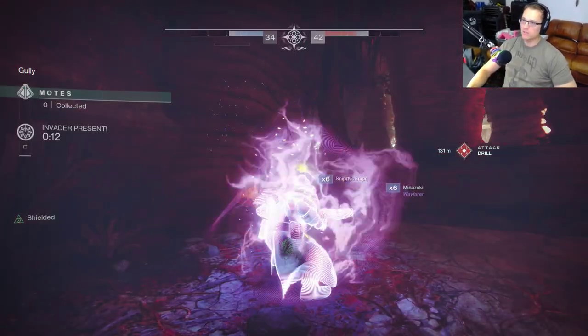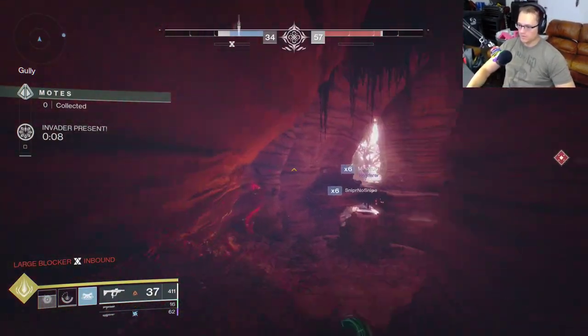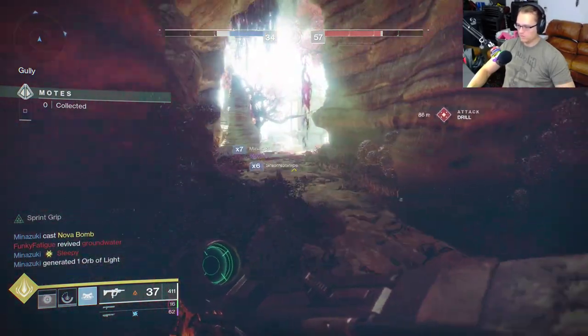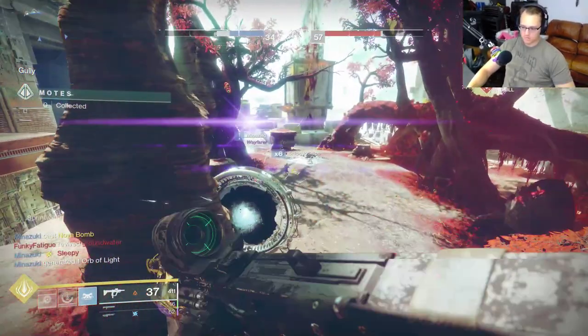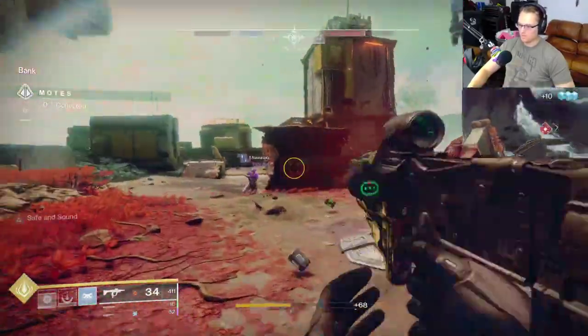Calus Mini Tool over Recluse — I don't know. What should we title the video? Something like 'the Calus Mini Tool can be better than the Recluse' or 'you can make a Recluse' — something like that. Someone needs to invade; I have a Thunder Lord but I'm trying to kill the blockers.